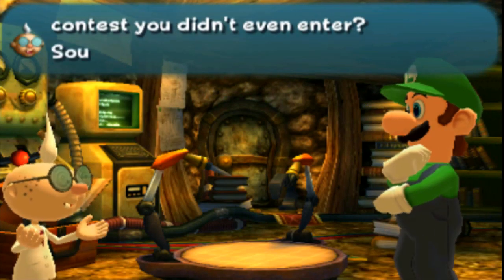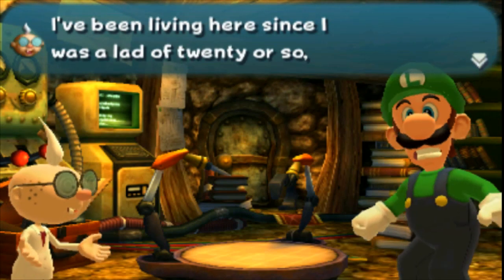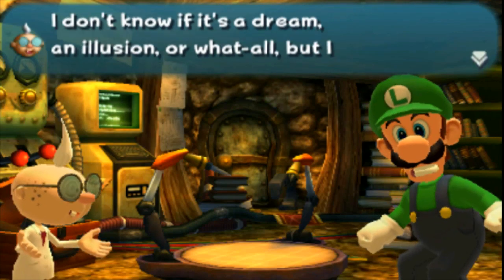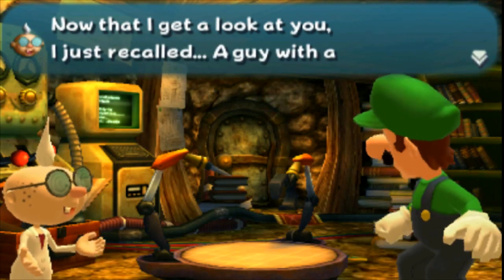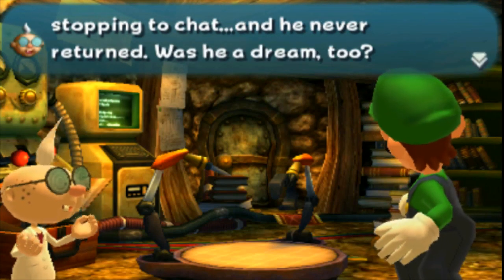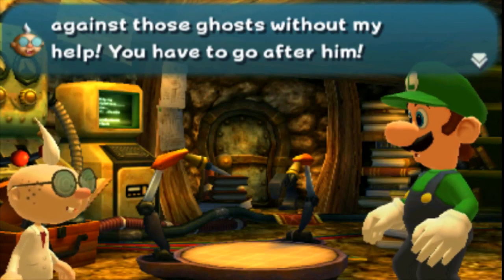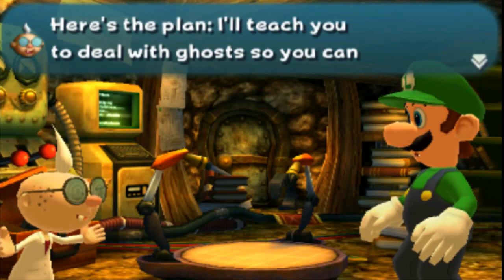So your name's Luigi — I think our paths were destined to cross. These cozy quarters are Professor E. Gadd's Ghost Research Laboratory — the lab, if you're of shortening mind. You won this mansion in a contest you didn't even enter? That sounds rather fishy to me. The mansion just appeared here a few days ago. The spirits have fooled you. I surely wouldn't be too happy winning a haunted house. I just recalled a guy with a red hat who went up into the mansion without stopping to chat, and he never returned. Oh, that guy was your brother? He wouldn't stand a chance against those ghosts without my help. You have to go after him.